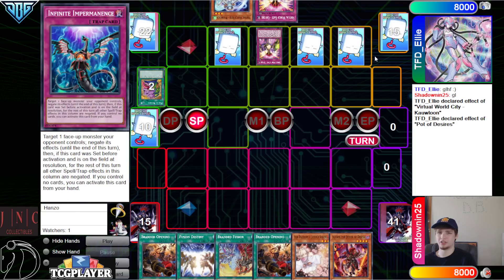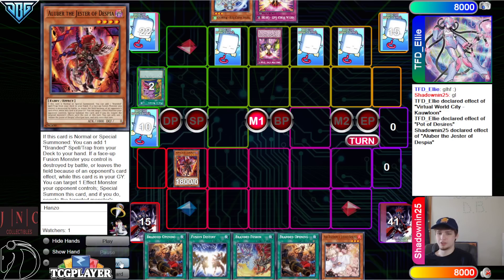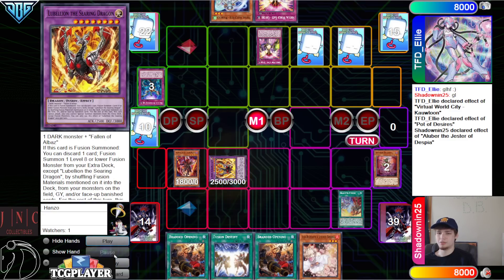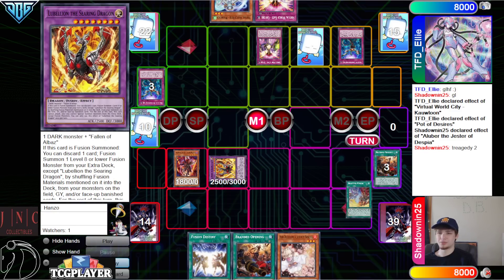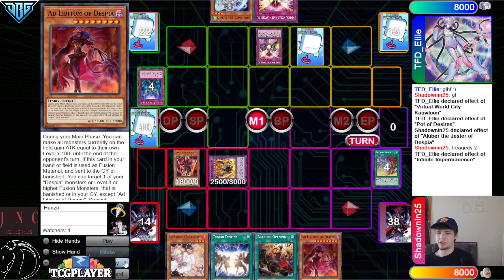We're going to see two Lulu, two Chinglong banished, then set cards passed. Aluber — this deck also just doesn't care about TCbU almost at all. Main phase: summon Aluber, effect gets hit with Imperm, activate Branded Fusion, and then Fusion goes through — dump Albaz, Tragedy, bring out Lubelion in defense. Tragedy is going to search Ad Lib.